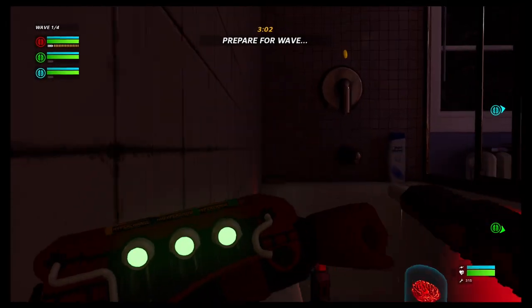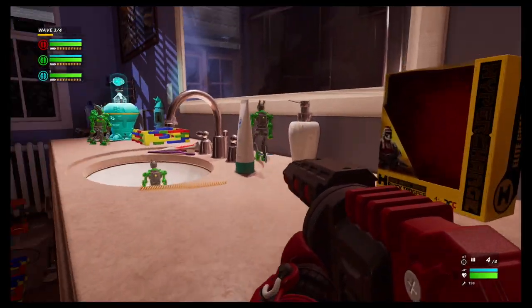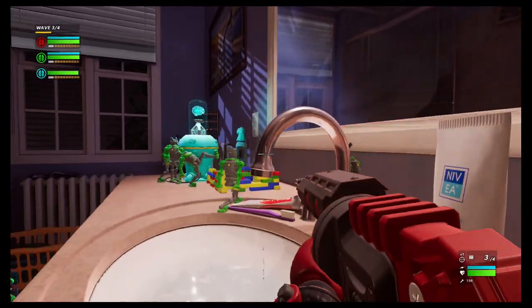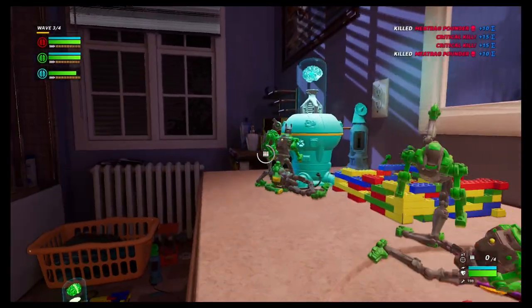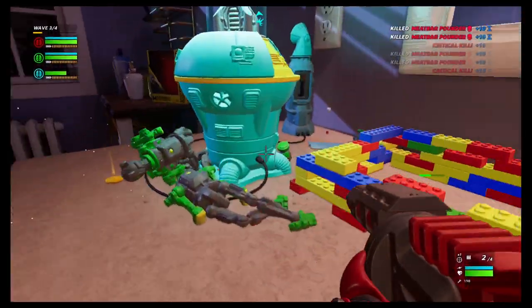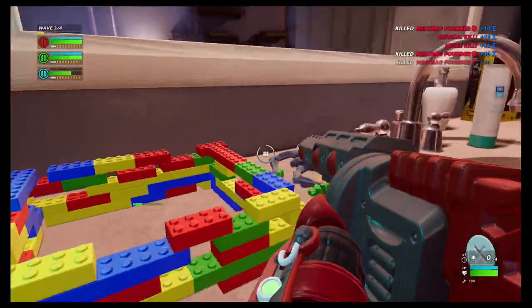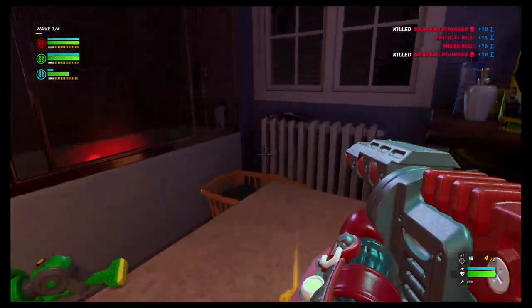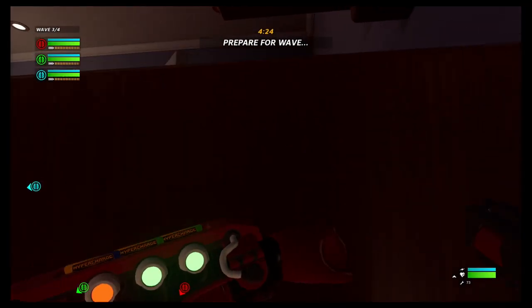Enemies come from all corners of the map seeking to destroy the Hyper Cores. You'll fight runaway robots, terrible tops, even army planes and dinosaurs in your quest to keep the core safe. You'll also have your arsenal of weapons and traps, and if you're playing co-op — split screen or online — your buddies can watch your back too, and it ends up being a ton of fun playing together.